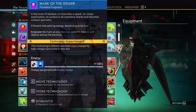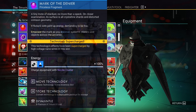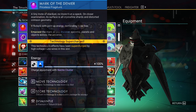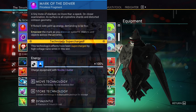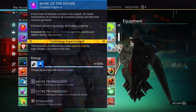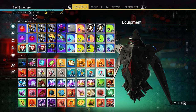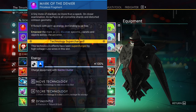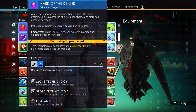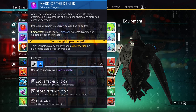I think this item is some kind of data collection sort of thing — like when you fully scan a planet and get all the fauna done, you get the nanites from it and it charges this thing. I have 740,000 nanites, so I don't know exactly how my nanites affect the Mark of the Denier. It could also just give you an extra health slot, but it could also do something unique.